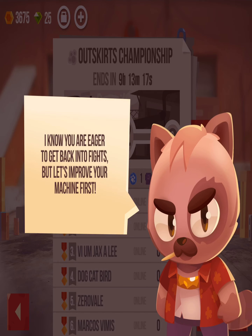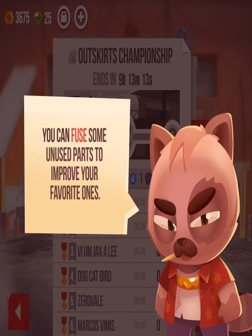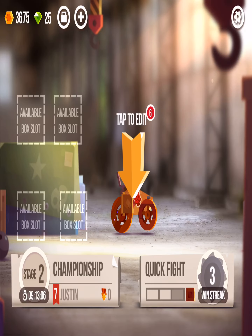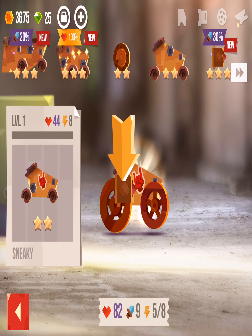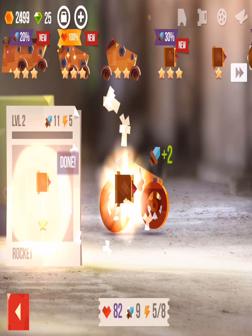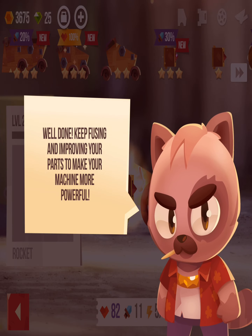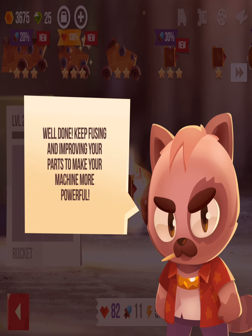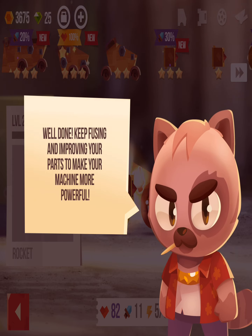Now you're eager to get back into fights, but let's improve first. You can fuse unused parts to make better parts. Choose the part you want to improve — let's improve this one. So just fuse this into that — level two and you get plus two more damage. Well done, keep fusing and improving your parts to make your machine more powerful. Alright, I will.